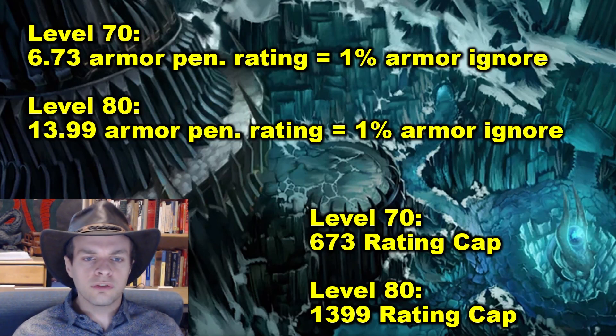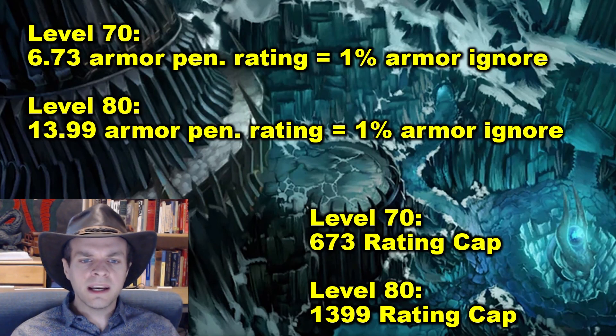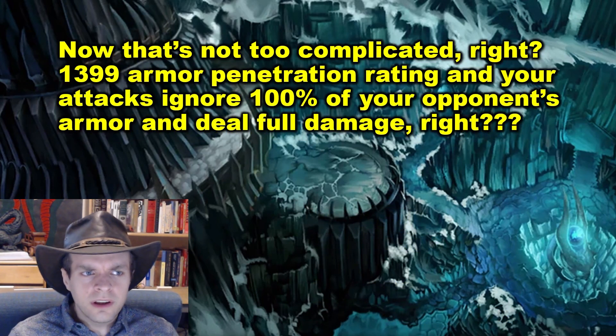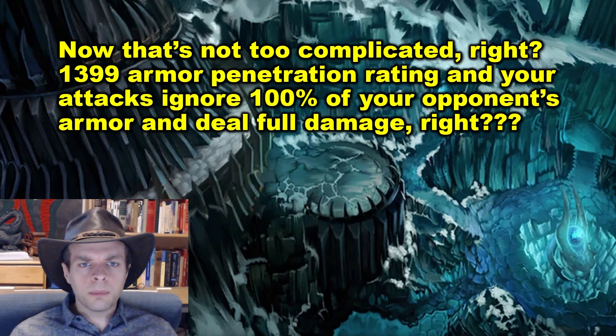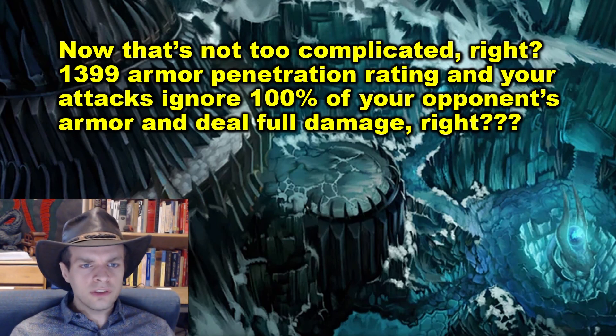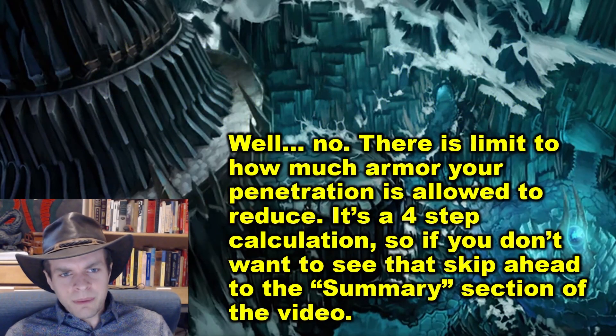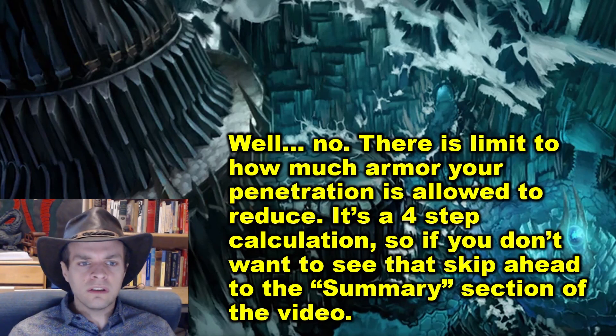This gives us rating caps of 673 at level 70 and 1,399 at level 80. Now, that's not too complicated, right? 1,399 armor penetration rating and your attacks ignore 100% of your opponent's armor and deal full damage, right? Well, no. There's a limit to how much armor your penetration is allowed to reduce. It's a four-step calculation, so if you don't want to see that, you can skip ahead to the summary section of the video.